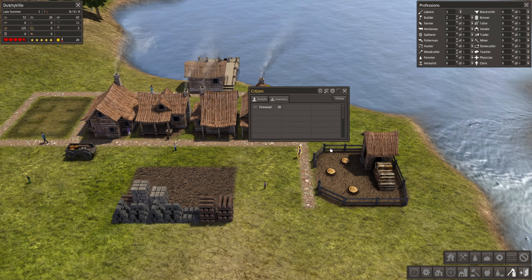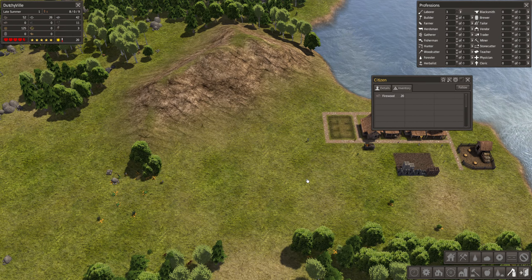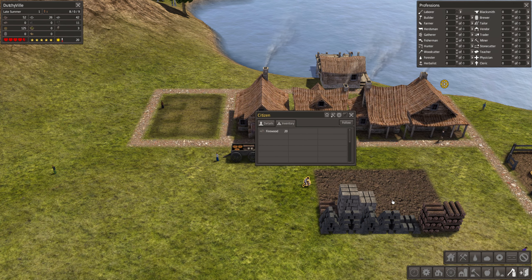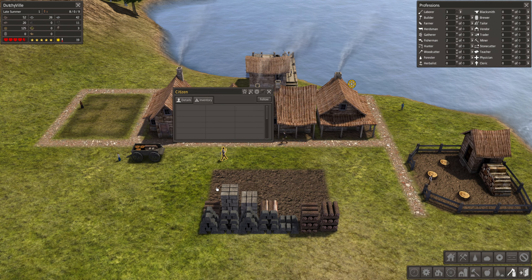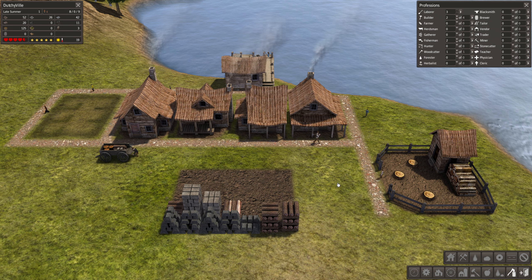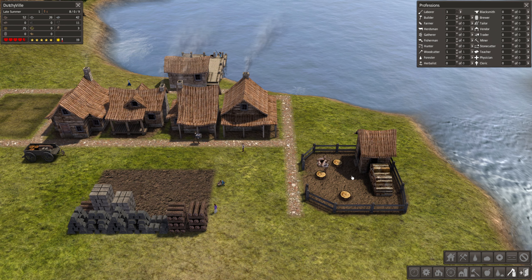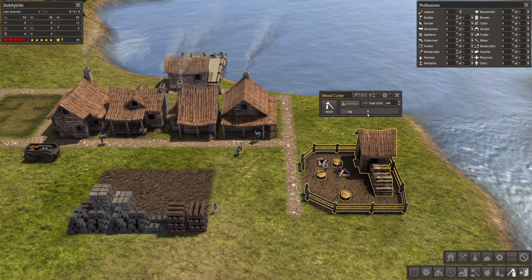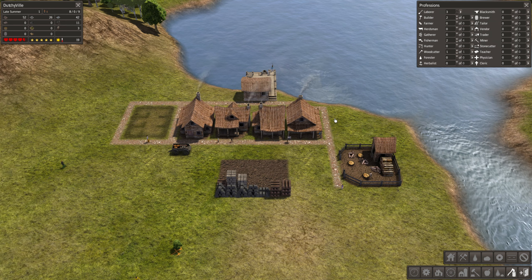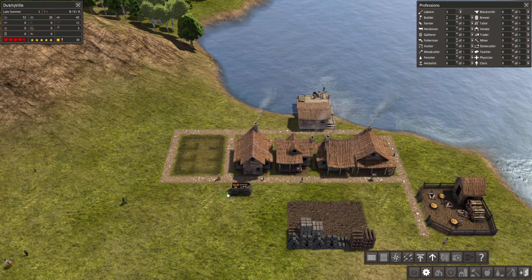20 firewood - I think that's the maximum they can carry - and now they're running away too. Are you just going to bring it to the stockpile, all the way over here? At least all the houses now have some firewood.